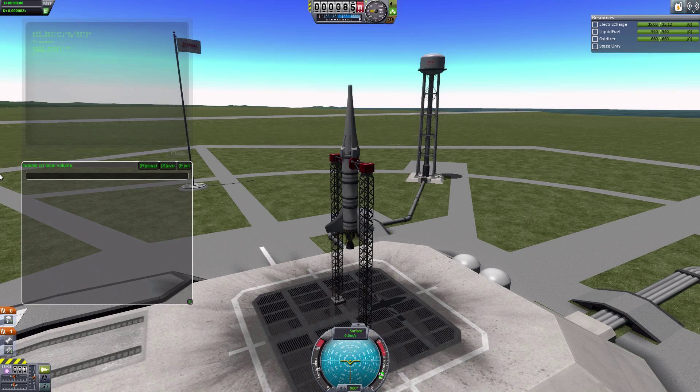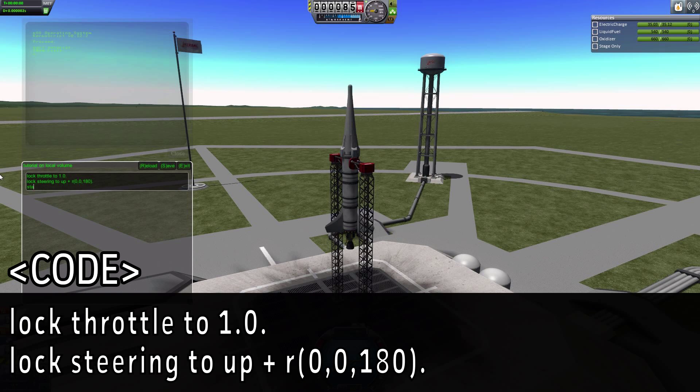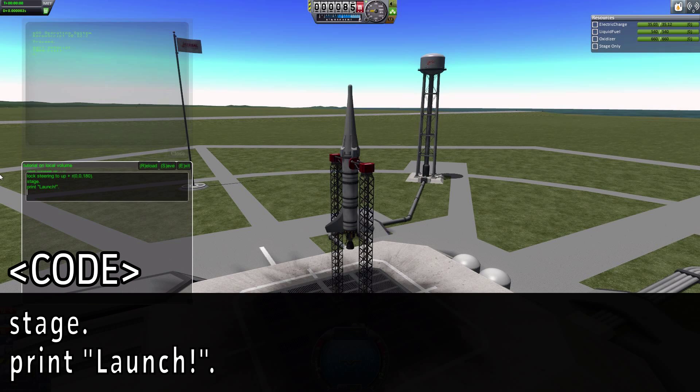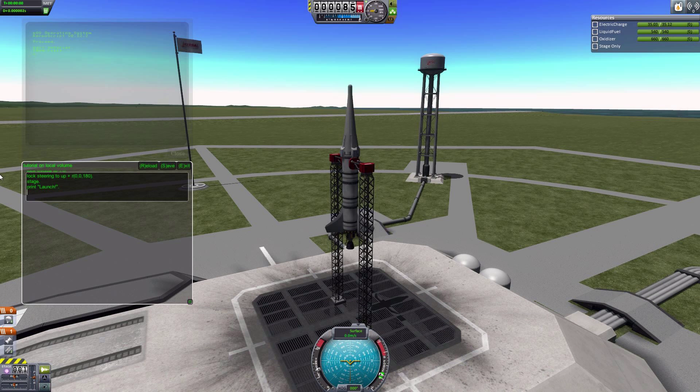We're going to start with the basics from last episode. Like normal, we're going to lock our throttle to 1.0, we're going to lock our steering to up — remember the rotation that the ship is on the launch pad — and then we'll be staging, and I'll print 'launch' to the console.